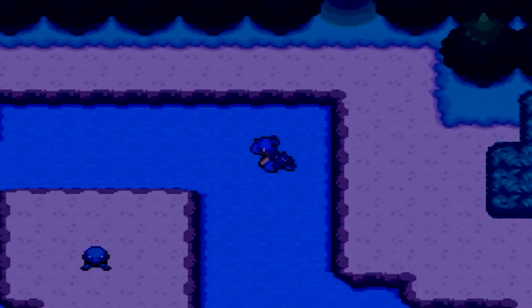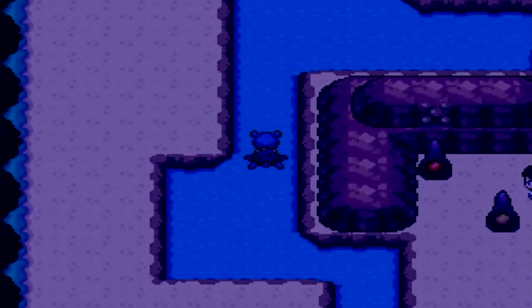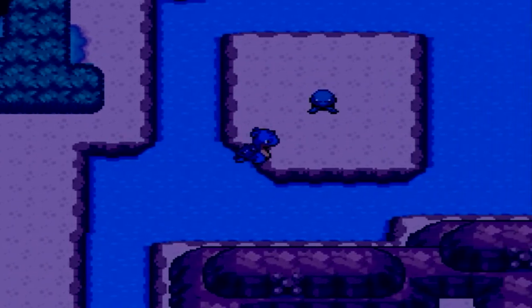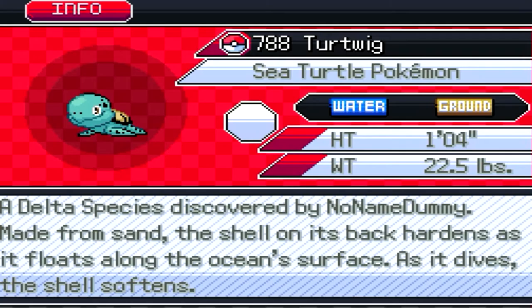There's that little guy once again in that place with all those rock climb things — just a barren place with really nothing in it. That smile on it is actually kind of creepy. Made from sand, the shell on its back hardens as it floats along the ocean surface; as it dives, the shell softens. Tell me that smile does not look creepy as hell.